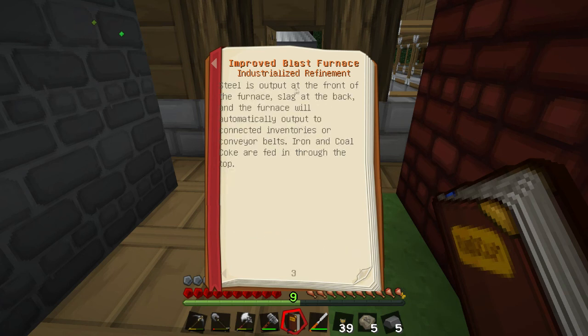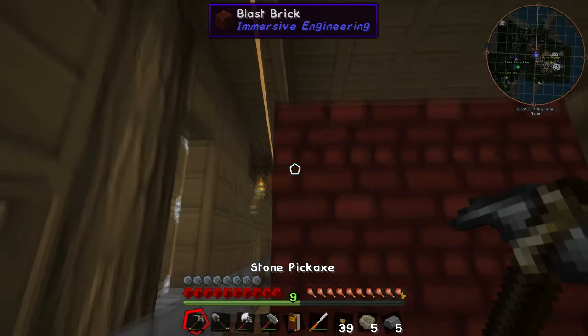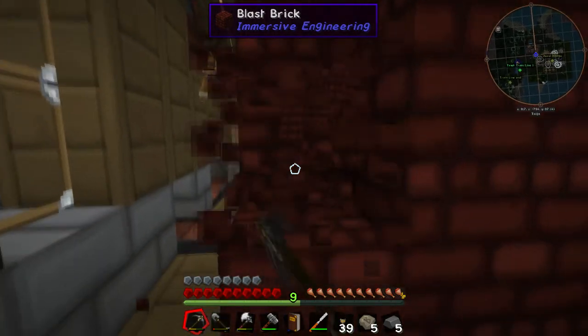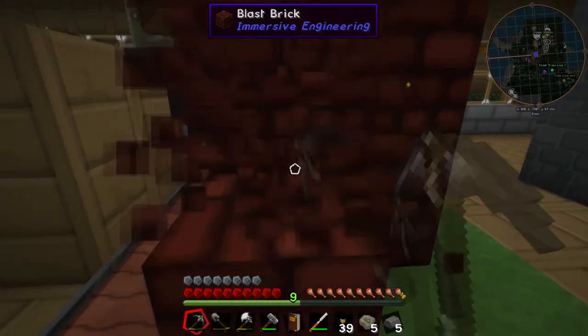Steel is output at the front of the furnace, slag at the back, and the furnace will automatically output to connected inventories or conveyor belts. Iron and cold coke are fed in through the top. That makes perfect sense. So let's keep breaking this down, because first we have to actually upgrade the bricks here.